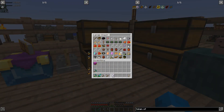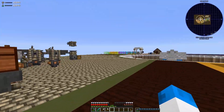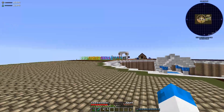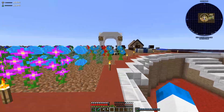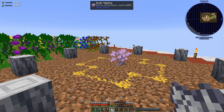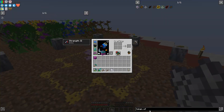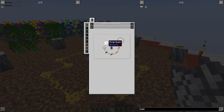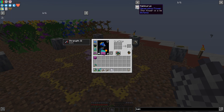One thing we definitely need more of is bone meal, but that's easily remedied. We have everything set up over here for the ritual. I've been thinking in between episodes about how to go about getting mana before the Sorrow. Well, the Kekimura is apparently a good way of doing this. We need pixie dust though, which means we need to do this. But the Kekimura is apparently a really good way of making mana.